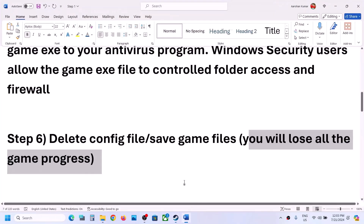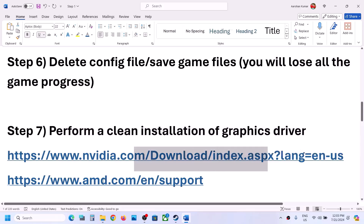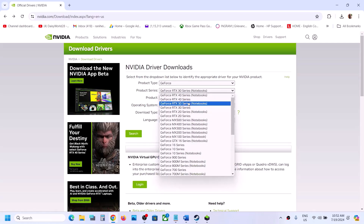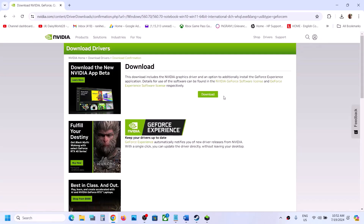The next step is to perform a clean installation of your graphics driver. If you have an Nvidia card, go to the Nvidia website; if you have an AMD card, go to the AMD website. On the Nvidia website, select your product type — for example GeForce — then select your product series and your specific graphics card, and select the correct operating system (Windows 10 or Windows 11). Select the Game Ready Driver, click Search, then click Download.